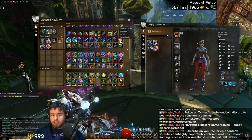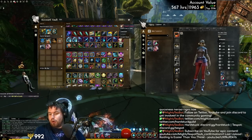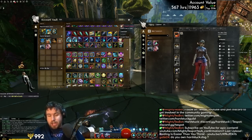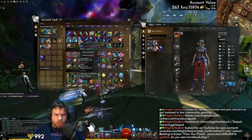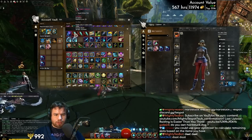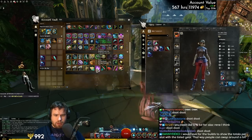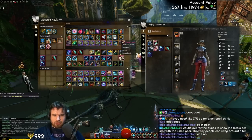I actually want to go full ascended on this character because I can play multiple roles with this guy. I'm going to use the same gear set for power quickness herald and power alacrity renegade, which is good for fractals - having ascended gear for fractals is really good. You could do this with engineer as well; you can play mech and scrapper with basically the same gear set. Anyway, we've got a living water sword - we want sword sword. I have two swords, so that's our offensive weapon set. Do I have a staff? I think the answer is no.